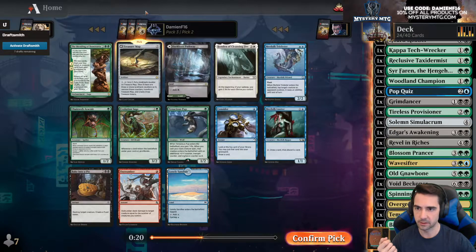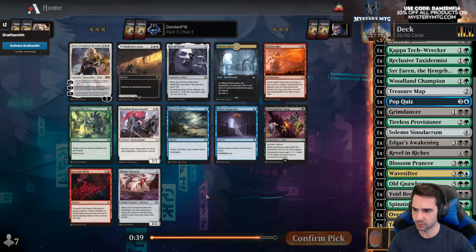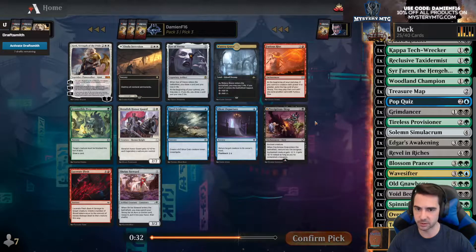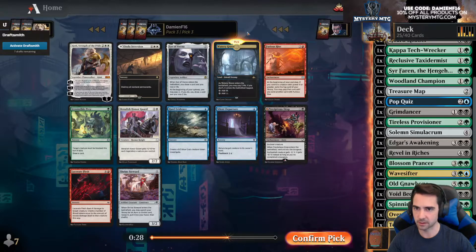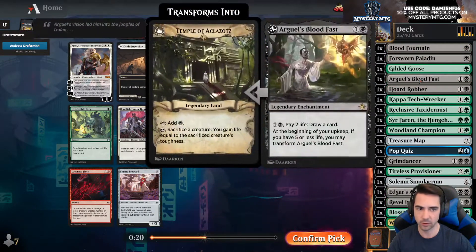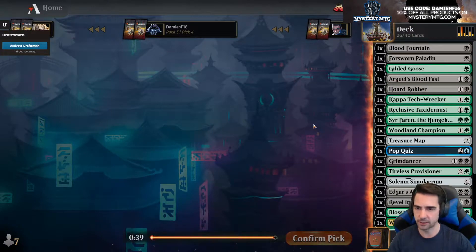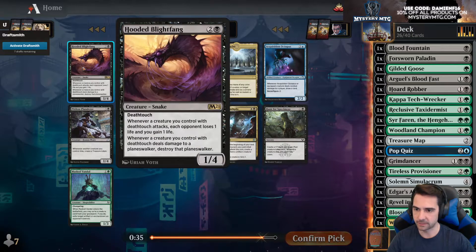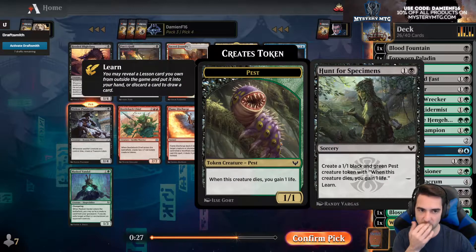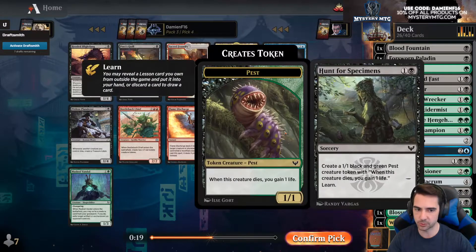Watery Grave, Irresistible Praise — no good. Aura or shrine so it doesn't get enchantments — doesn't get Revel in Riches. Precipitous Drop — that sucks. Eye of Vecna — probably better than Argul's Blood Fast. I'm gonna take the land here. Blood Fang — ooh, another creature that when another creature you control dies, get a treasure. Ooh, make a pest with learn — also good. I think I'm gonna take Hunt for Specimens actually. Now we can definitely play that Environmental Sciences in the board.